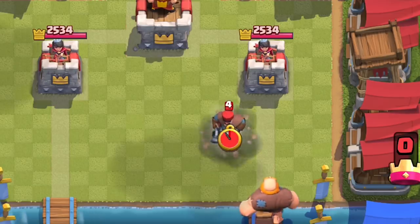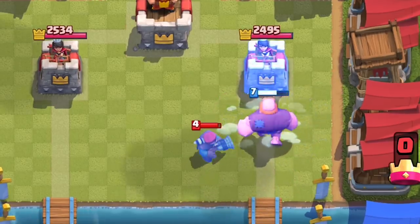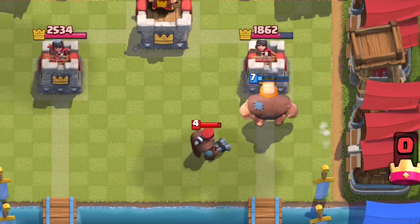You can decide where to knock back units. In this case, the Hunter's Shotgun is useless after knocking them back and away from the Giant.